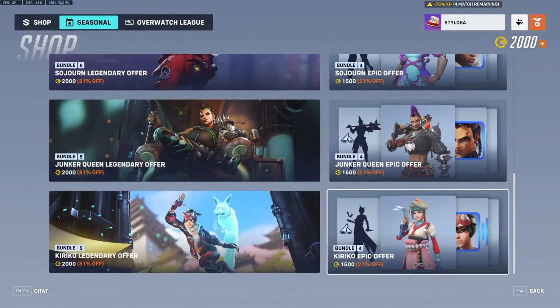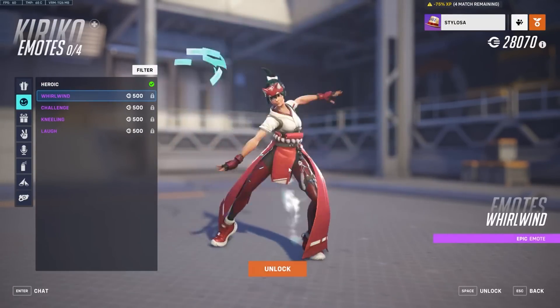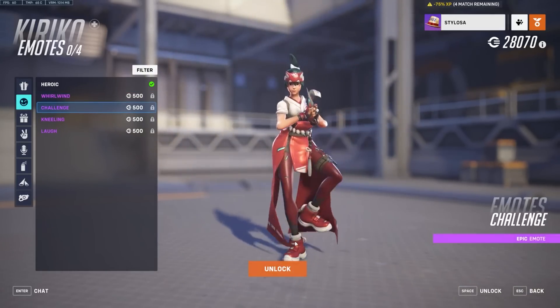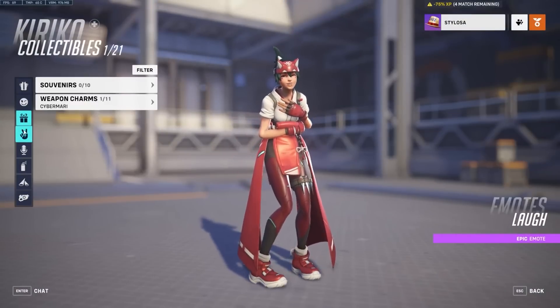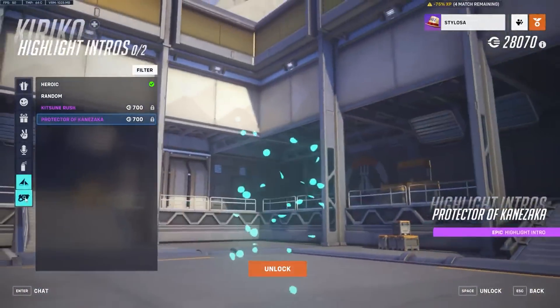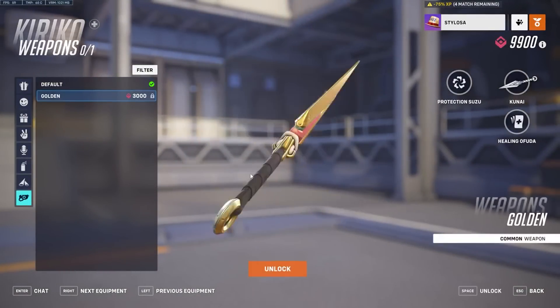If we go to the store, you can see the Kiriko skin right there. But if we go back to Kiriko and switch over to the emotes, these can be unlocked — and some of these are even in the battle pass, but still you can unlock them separately using legacy coins. This includes the new weapon charms as well as highlight intros, which look amazing. I mean, I would buy a Kiriko highlight intro.